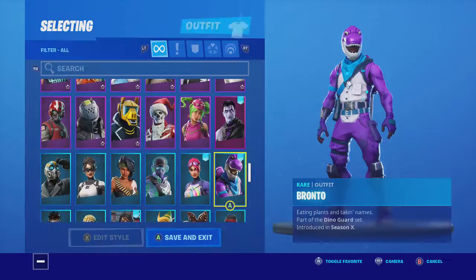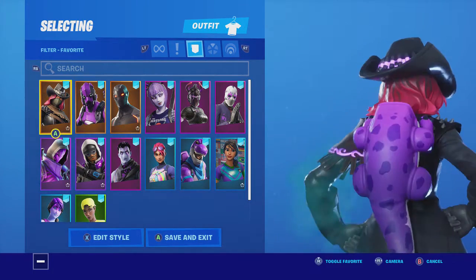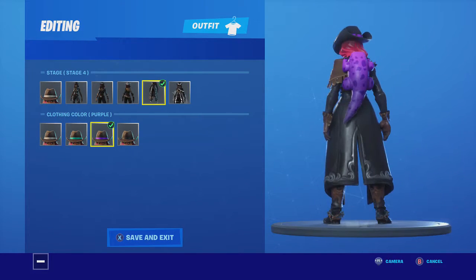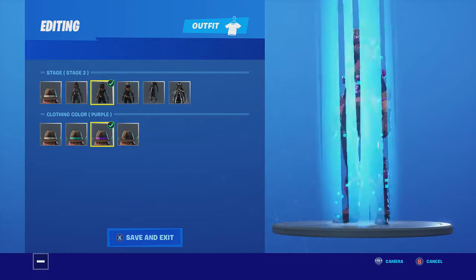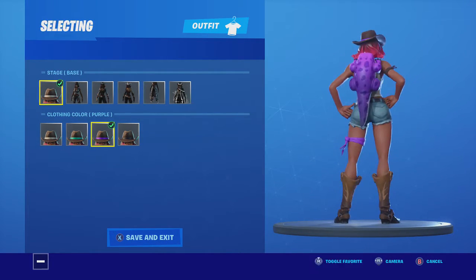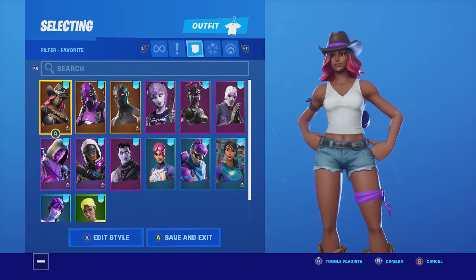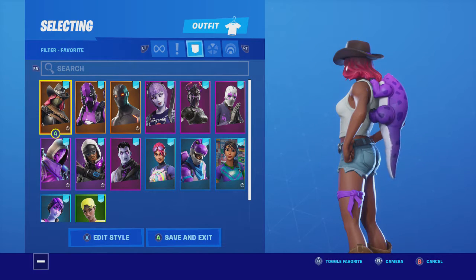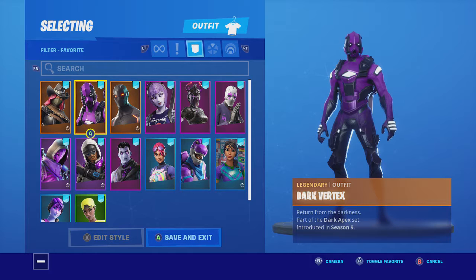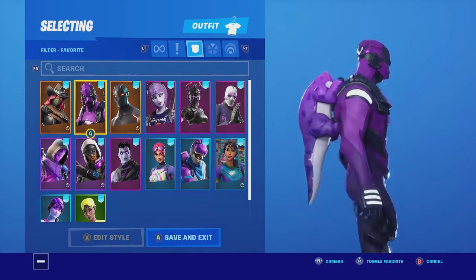And then skins with the back bling — we have Calamity with the purple style. Of course, I'll show you all the stages. I like this style because she has that white, and then the white on the back of like the stomach of the dinosaur, and then the purple — looks good. Dark Vertex — I really like this. He has that white so it matches, and it has the purple.